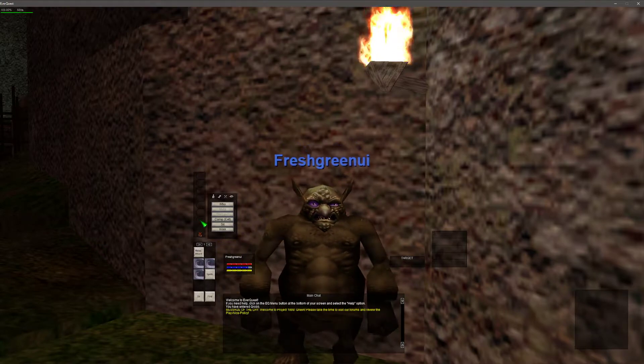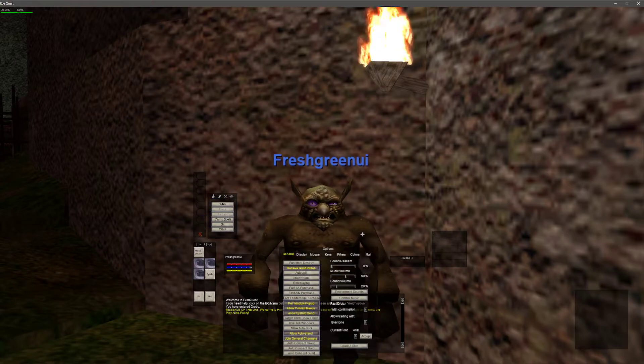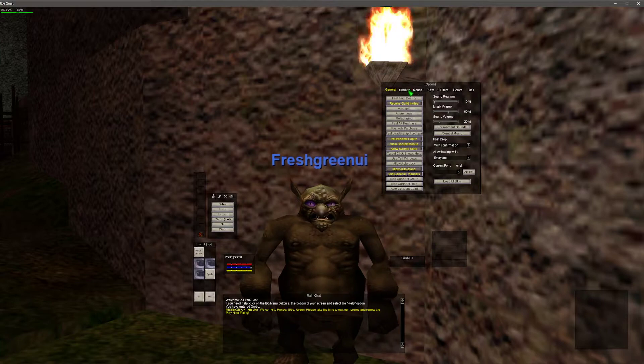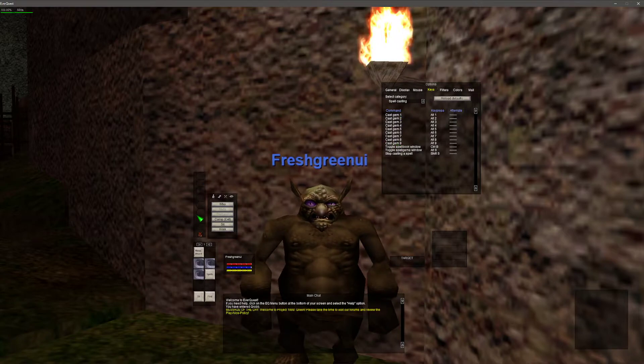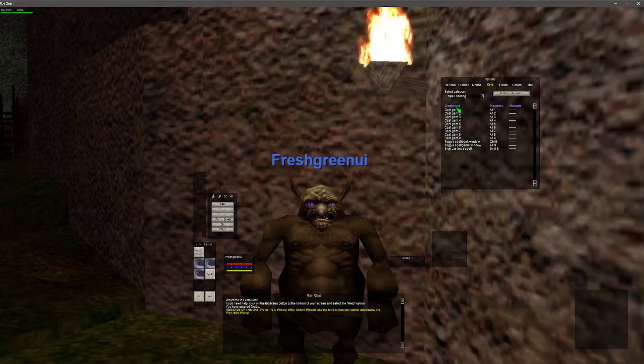We have our spell gem bar. The spell gem bar is interesting because you can also hotkey it — if you enter Alt+O, you can go into Keys and drop down to Spell Casting. Each one of these spell gems for casting, where you put your spells, is hotkeyable. That is something to know right off the bat.